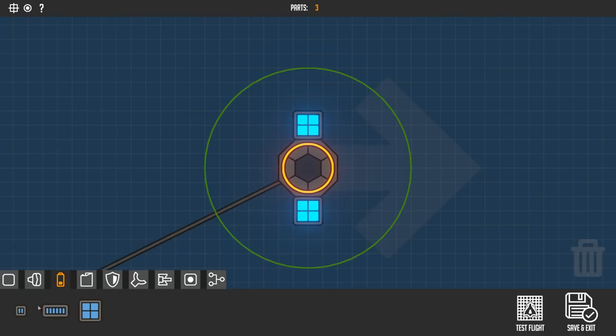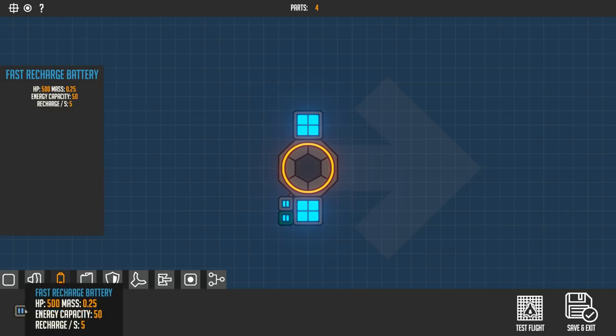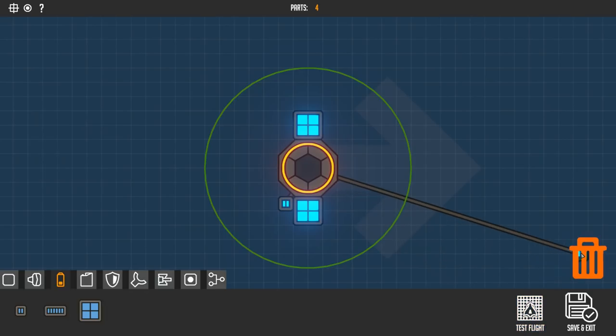Let's use the small batteries. What's the difference between these two? This one has an HP of 500, this one has 1000. The mass is 0.5 versus 0.25, so it's exactly half. The energy capacity of the small guys is 4 times less than the large battery, and the recharge rate is actually the same too. So I don't know why you wouldn't use the large batteries — we're actually going to change that because there's really no sense to use the little ones.